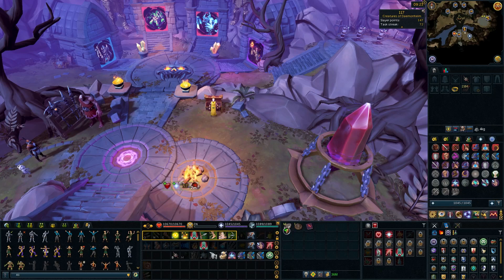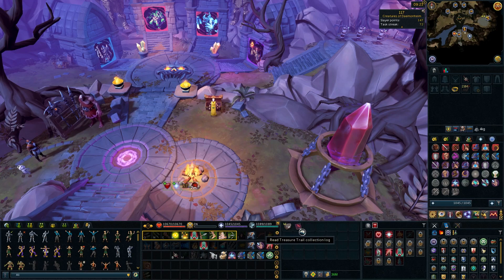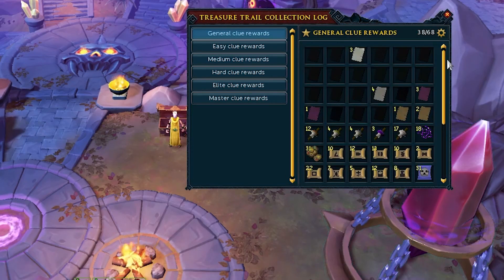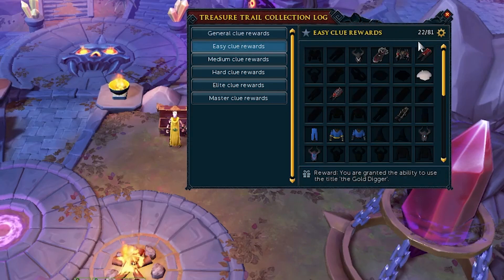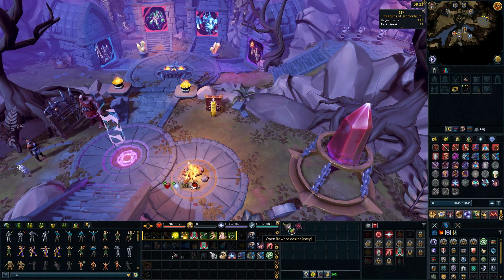We have 46 caskets - partly thanks to the fact I didn't fancy making a mud pie and two of the clues came up with that. So we're down to 46, plus the two I'd already opened. We are 22 out of 81 on our easy rewards, and what we really would like is some more Armadyl pages so we can make an Armadyl book. 46 to open - let's see how we go.